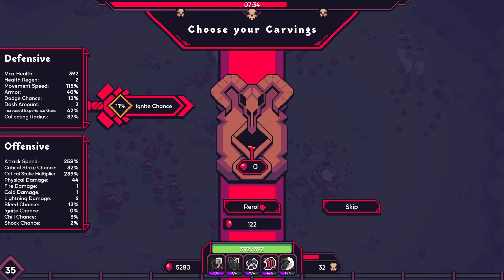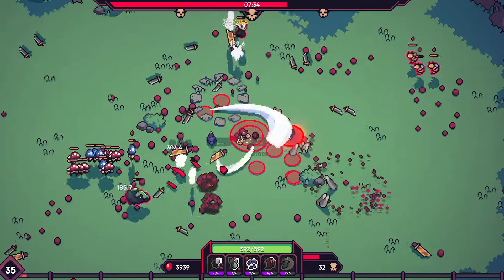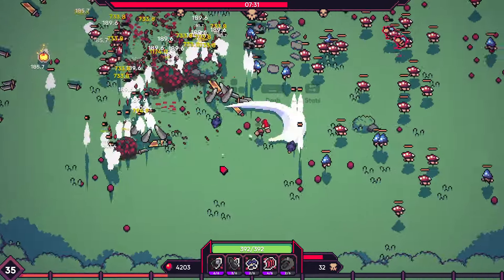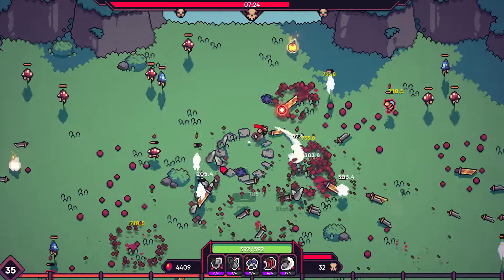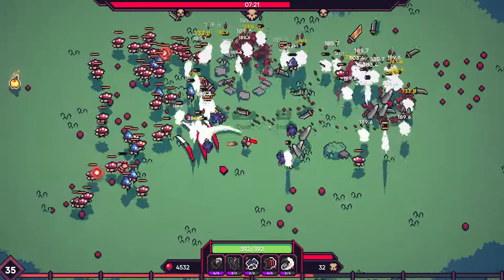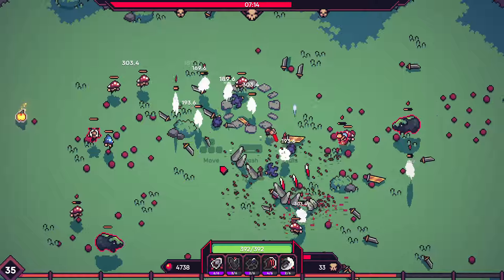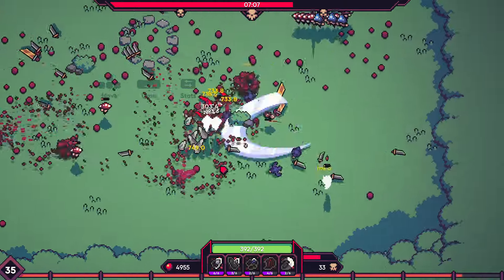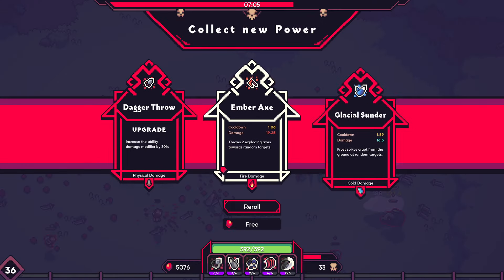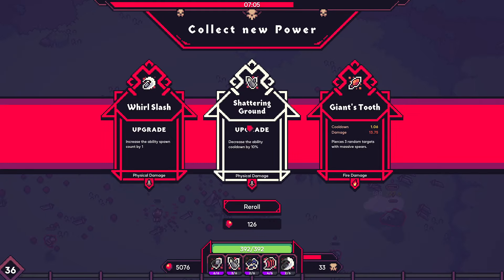XP — pretty weak overall, nothing there. Attack speed and crit is not bad, decent roll on the crit. I do like getting a pretty insane amount of attack speed. Dagger throw doesn't really help with the evo, so let's see what else there is. Whirl slash. Shattering Ground is kind of close.